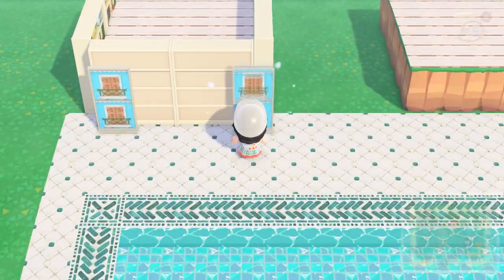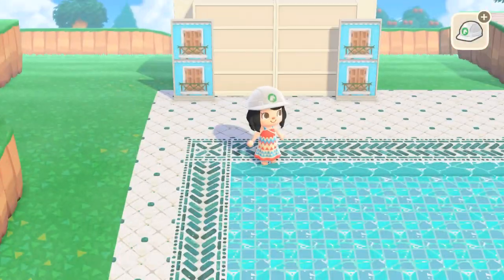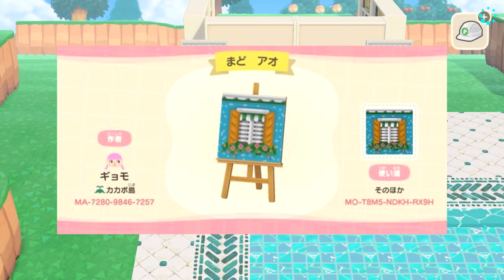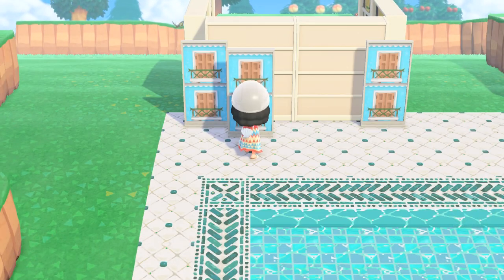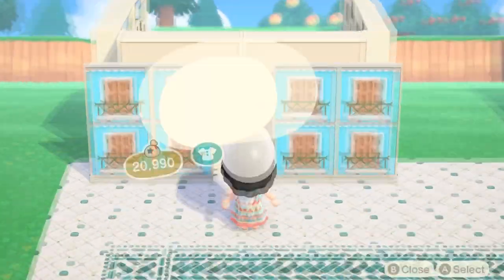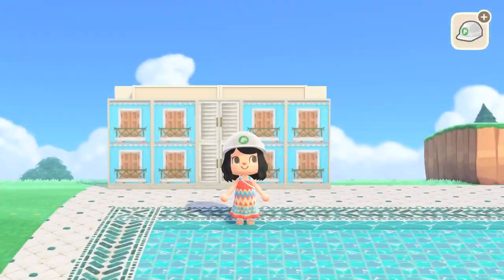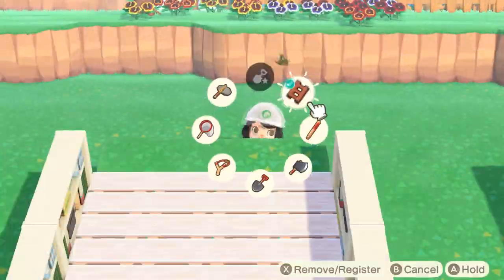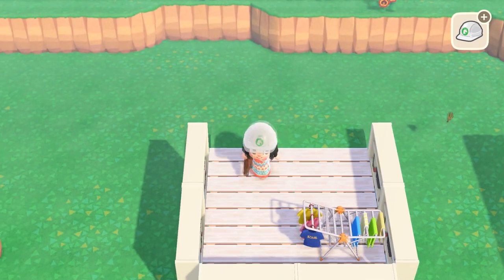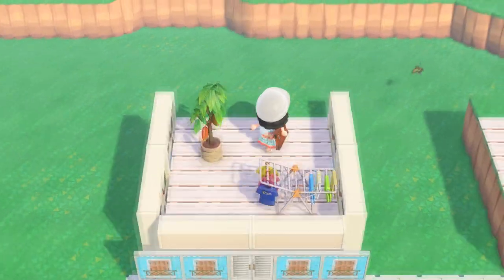I'm not 100% set on the window design — it was between this one and another one. I even did a poll on Twitter asking which color people preferred, and they were actually going with the other one. I'll put a picture of it on screen. I felt like the other one was too dark of a blue, but I do want a blue color. This one matches the one for my other hotel — the yellow hotel from my last speed build for this island. I might change it in the future, but for now this is what we're working with.